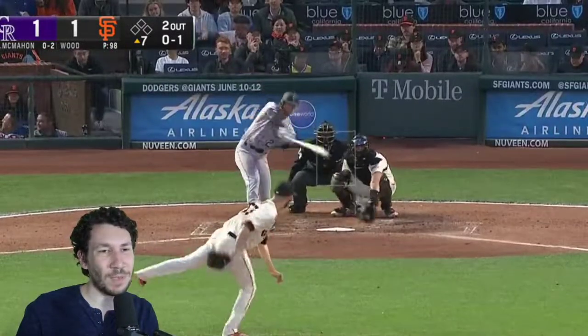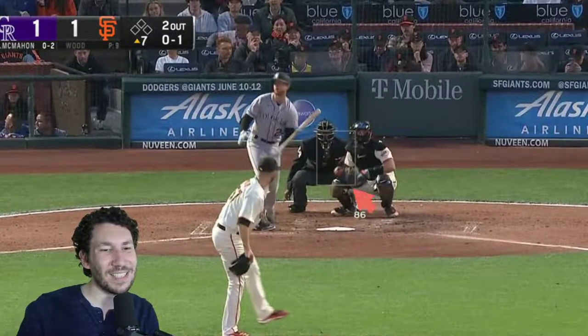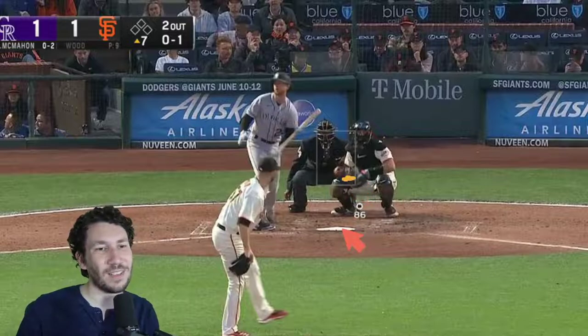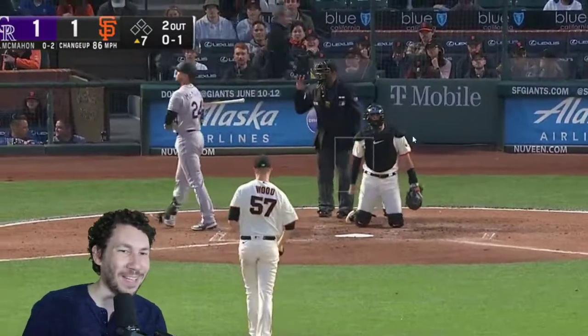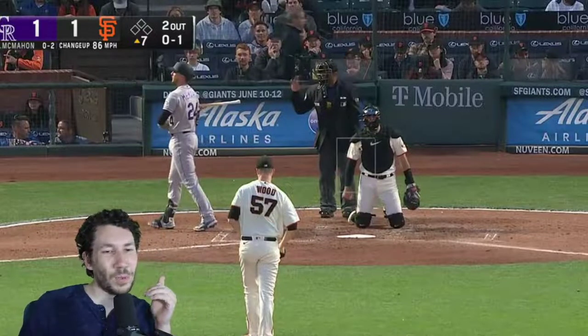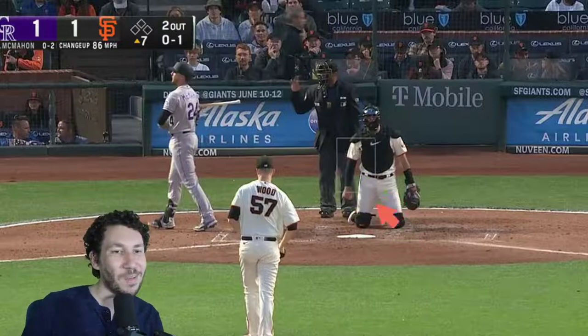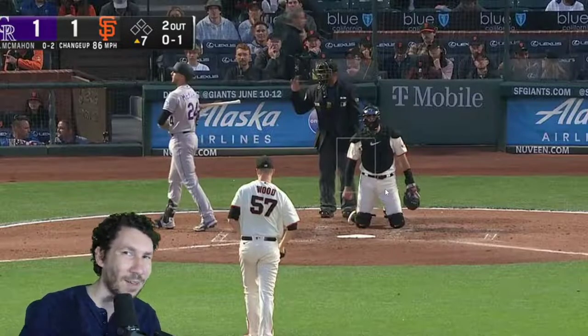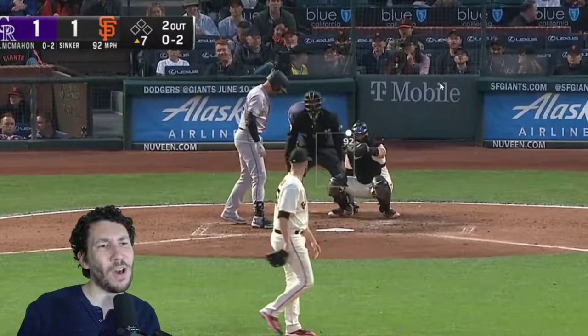He throws a changeup — wow! McMahon just got destroyed on that. He thinks it's a fastball coming in and wants to go the other way to left field, and he just completely commits early. Calling a changeup against a lefty like this is pretty cool because from the batter's point of view it looks like a fastball coming here and then coming down. This changeup went away like that — it's very rare to see a same-handedness changeup away work like that, but that's cool.